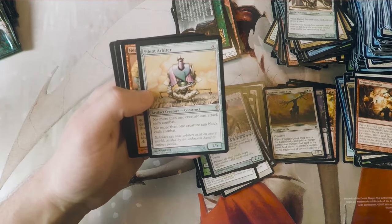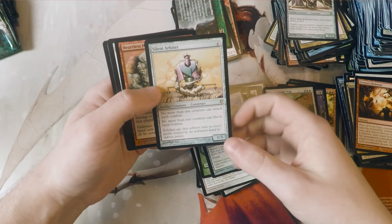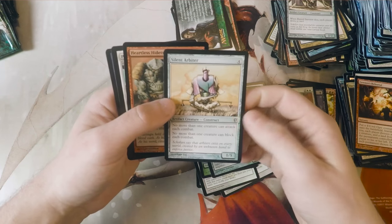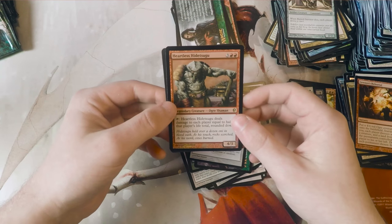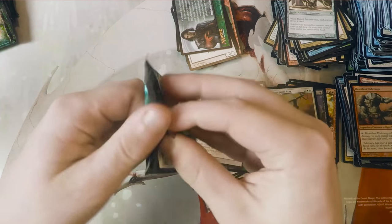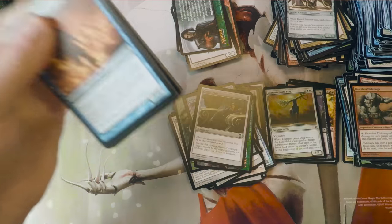Silent Arbiter - this card is really interesting. It's a 1/5 for four mana. No more than one creature can attack each combat, and no more than one creature can block each combat. So very much a prison card. And then we have a foil rare - Heartless... I cannot pronounce that, but that's actually a really good card too, especially in Commander, probably only in Commander, to be honest.